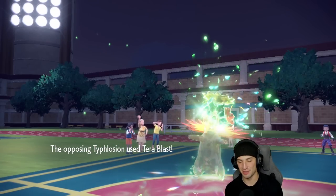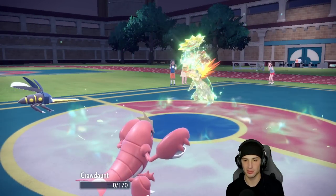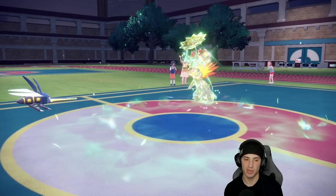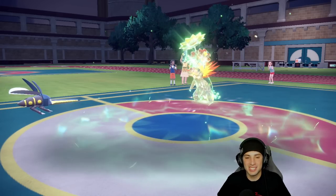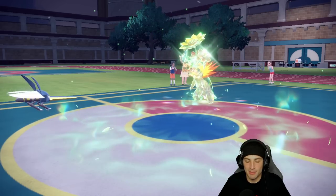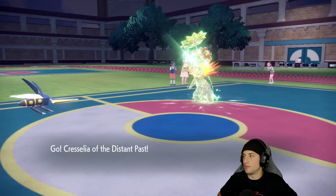Oh my lord — Typhlosion's Blast is going to fly through here, bye bye Crawdaunt. But it pretty much wraps it up — we've got Cresselia to deal with it with Ice Beam, we've got Rillaboom to Fake Out. I bring out Cresselia and throw an Ice Beam — that calls the game no problem. Two and oh with this team!